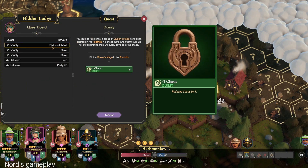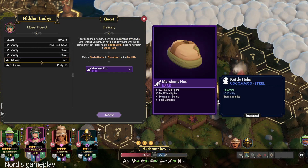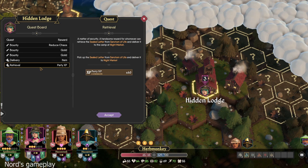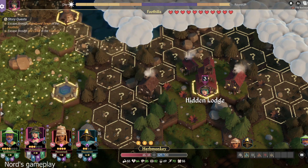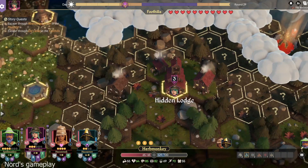Reduce chaos if we kill a queen's mage. 80 gold, 60 gold, a merchant hat — which gives us gold multiplier, XP multiplier, movement bonus, and fine distance. And then party XP. I think maybe reducing chaos. Yeah, that seems like a good deal.